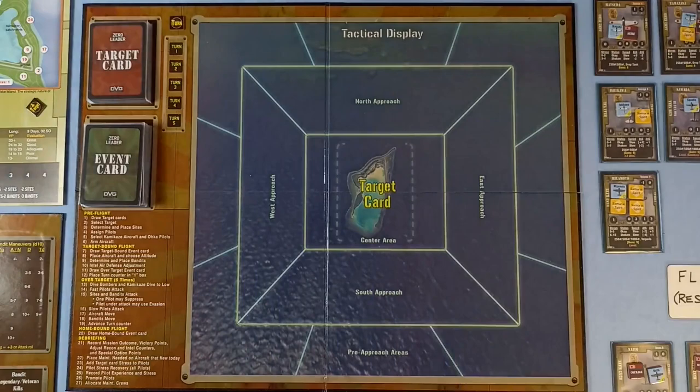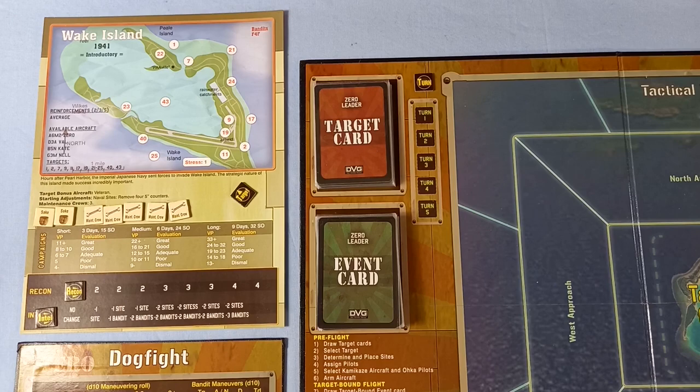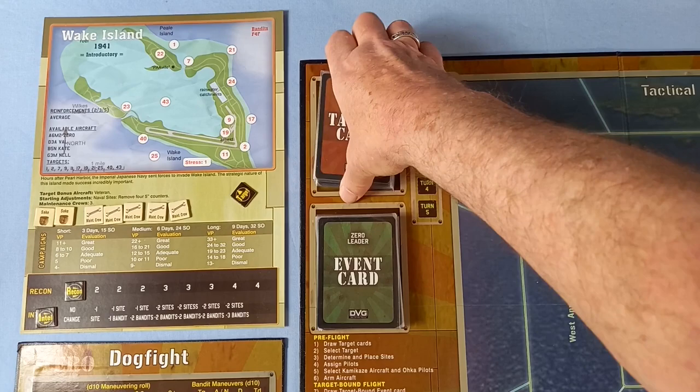Okay, we're on day two and we've got two victory points so far. So let's go and choose our next targets. From the last mission, we can now pick two target cards.